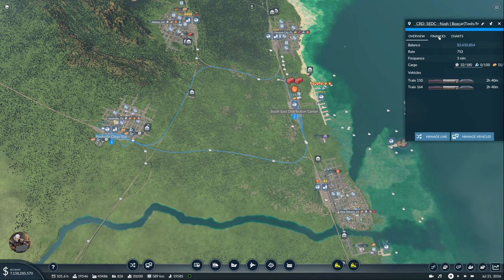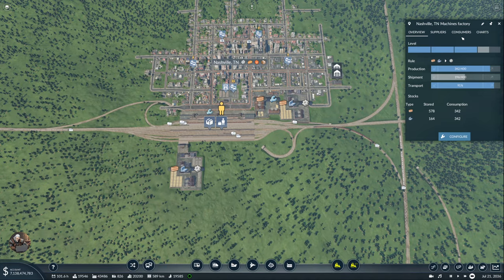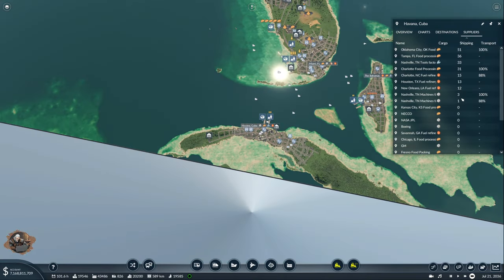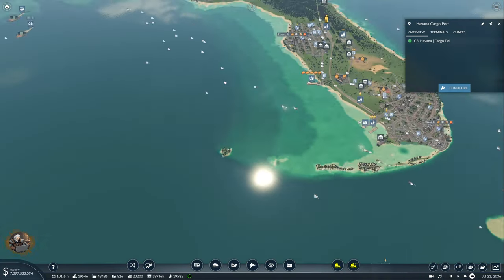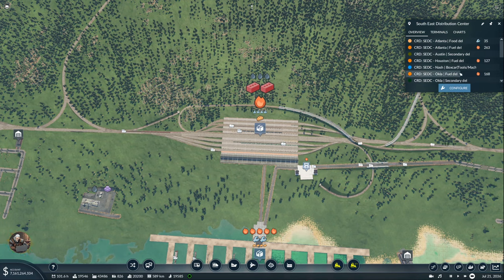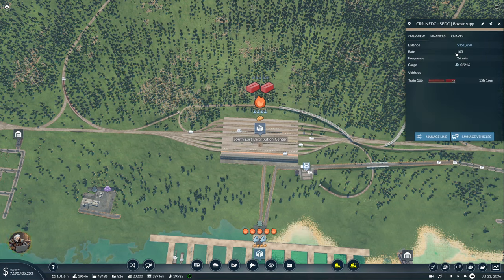So now the machines are going there, right? The shipment immediately fell but we'll see — maybe we didn't have enough. Nashville — there you go, we are starting to have some machines over here. I think that's going to improve things quite a bit. I also had the boxcar delivery between the two distribution centers. I see — on the mat fuel supply I don't have a boxcar. Ah, there it is.